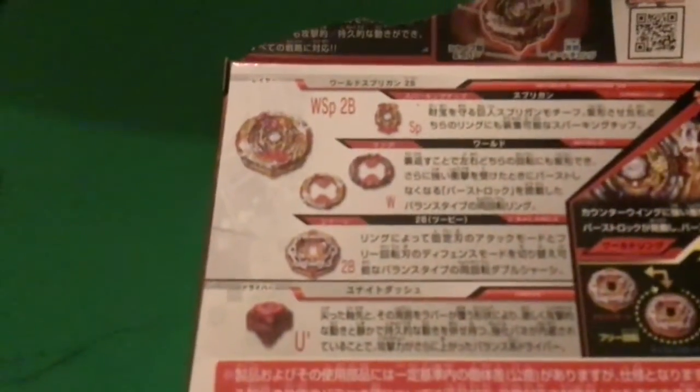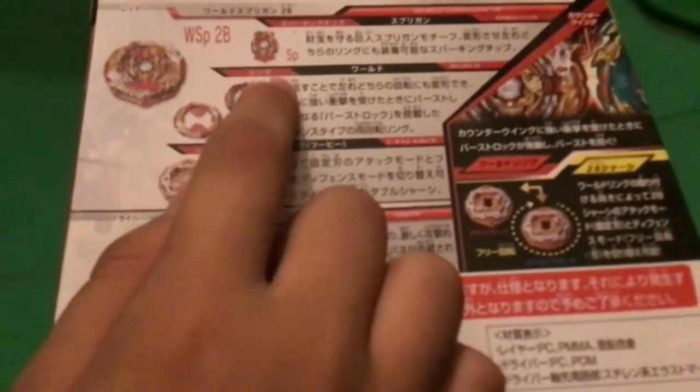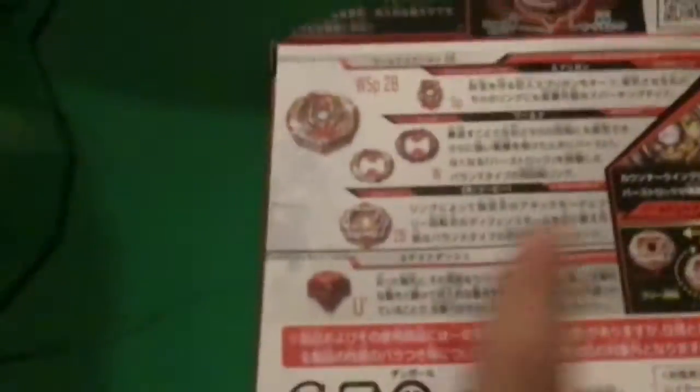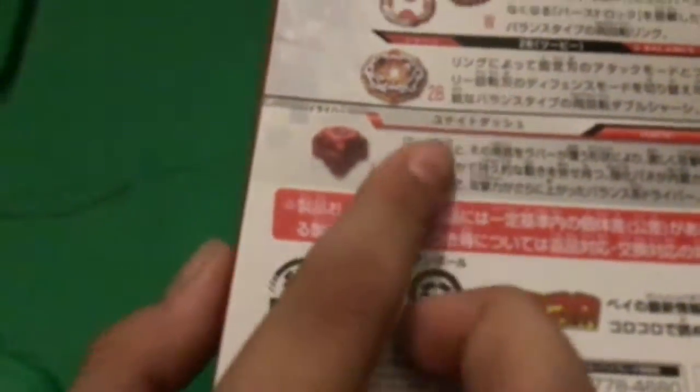It's a real Beyblade. So this is its chip, which is spoiled. And look at this embarrassing Bouchon of Syndra right there. There are two spins: right spin and left spin. This is its center piece, basically the A from Valtryek. This is Unite, the first tip of Spryzen.